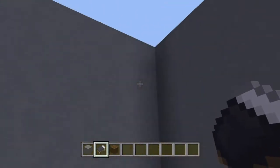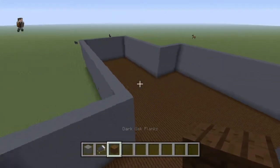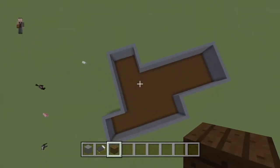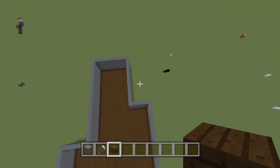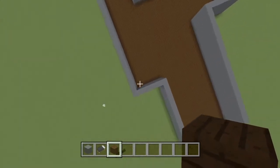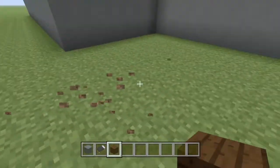Terribly sorry you guys have to watch me build the walls — maybe I can cut it out, maybe. I don't know how to cut things out. Okay, great — that's one step. At least your house is not blocky, like a rectangle. At least it's not like that, right? Good thing.